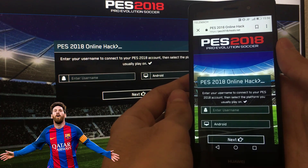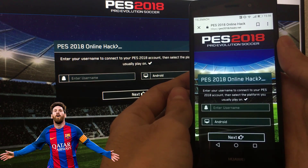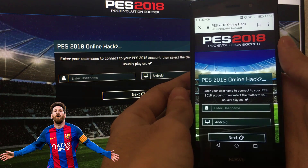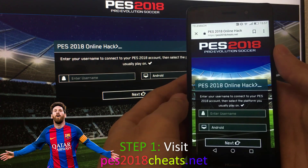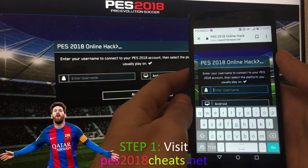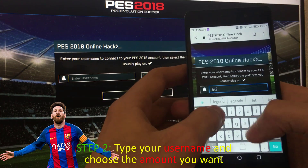Hey guys, my name is Michael and today I will show you how to get free coins and GP on Pro Evolution Soccer. First, go to this website: pes2018cheats.net, and type your username here.